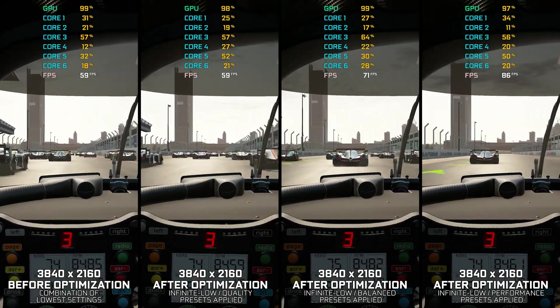Low Specs Experience will automatically detect the supported game version on your system. Now press OK and the optimization control panel will load. Once the optimization control panel has loaded, select the desired optimization presets and the rendering resolution for the game. Feel free to experiment with the optimization presets and rendering resolution to see what works best for your system.